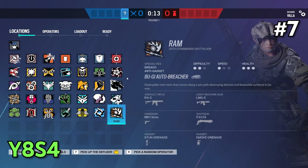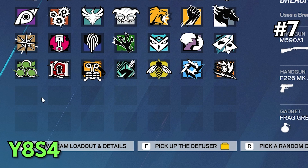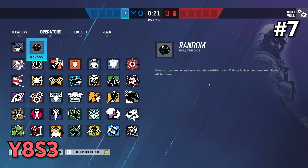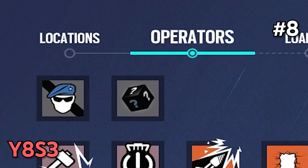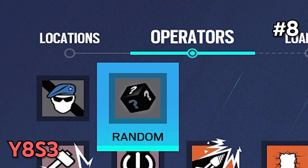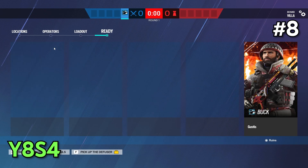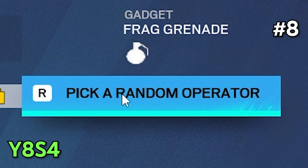When selecting an operator, you'll notice that the operator icons are smaller, and it seems like there's space made for a total of 28 more operators in attack and on defense. That means we will have at least 28 more seasons to go. This is kind of cursed to witness the first time, but it doesn't take that much time to get used to it. Ubisoft removed the random pick icon at the top left, but added a new keybind — if you press R, you will get a random operator. I don't know why they even changed this; it was so unnecessary.